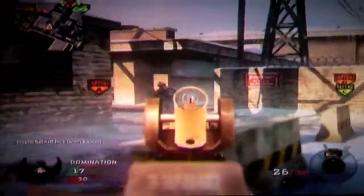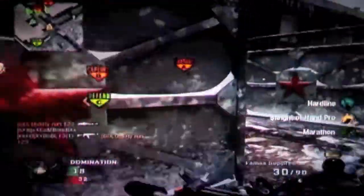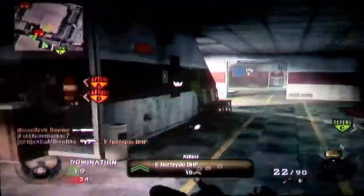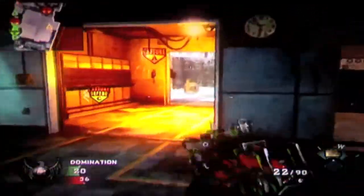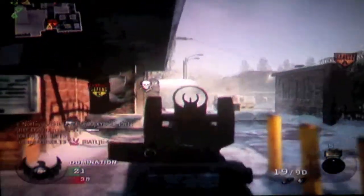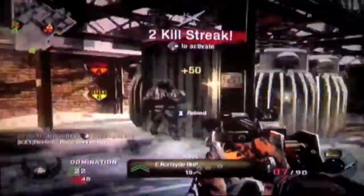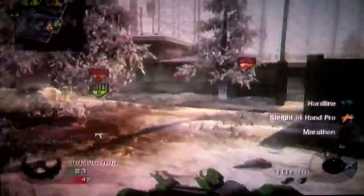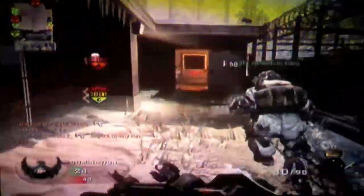Some people consider the FAMAS a noob weapon, but I don't think there are many overpowered guns in this game. If anything, it would probably be the AK-74U, just because there are so many other submachine guns that just suck — flat out, they're just bad. Their clip size just doesn't float anyone's boat in this game. That's one disappointment I can say for Black Ops.